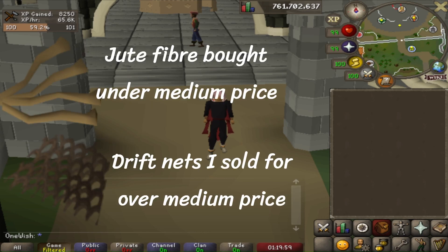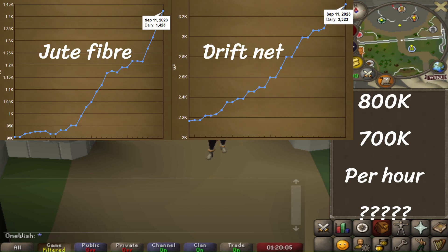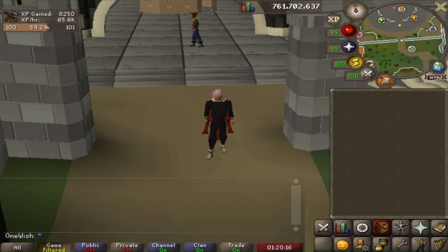One important thing to note: the jute fiber bought for under medium price and the driftnet sold for over medium price, so the profit per hour could go down to 800k or even 700k at any time. Looking at these graphs, there has been a huge demand for fiber and nets recently, but either way this is still an incredible semi-AFK money maker and crafting training method.